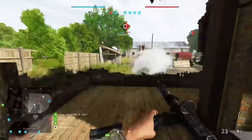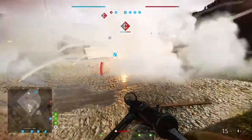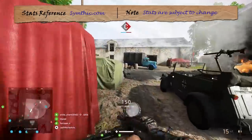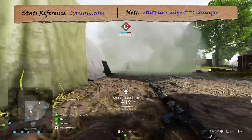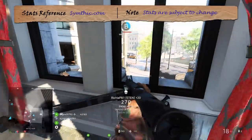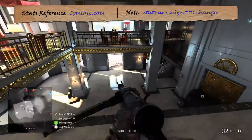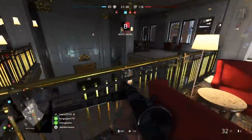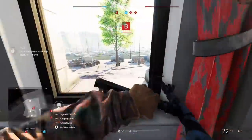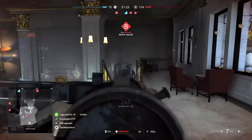Interestingly, the MP40 shares the same 32-round capacity but has a slightly longer empty reload and a slightly quicker tactical one. So the Sten suffers a little more if you tend to switch mags frequently. That said, it's not a massive difference. If you want to decrease reload times further, the Quick Reload specialization drops tactical reloads to 1.87 seconds and empty reloads to 2.6 seconds. With 32 rounds at your disposal, you'll very rarely get caught out mid-firefight, making the Sten a pretty reliable weapon overall.